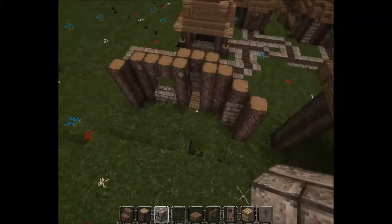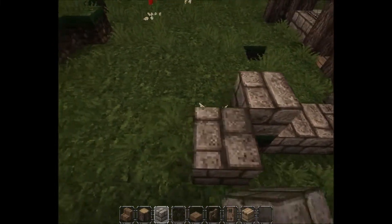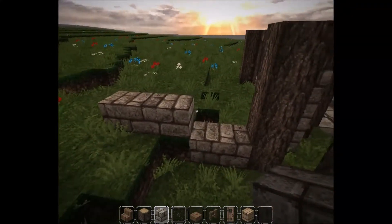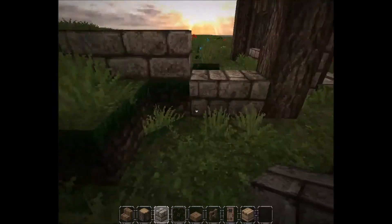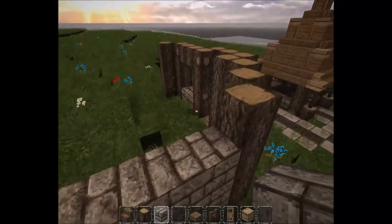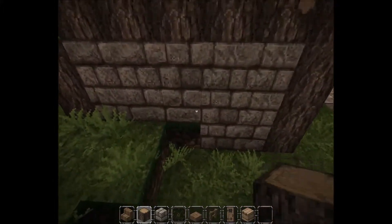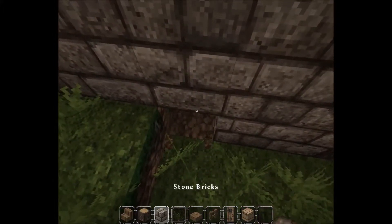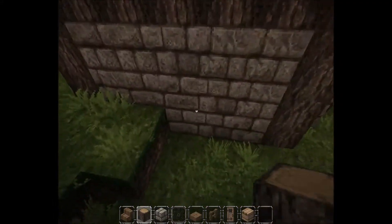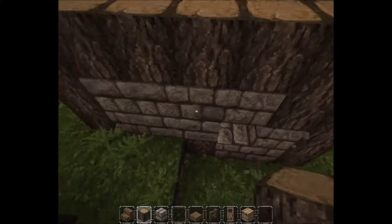For the side of the house, we will be doing stone bricks, and just going up the mountainside — you don't have to do that if you want. If you're doing it flat, just put it normally as you would build it. Then stone bricks — just do five stone bricks like this, and then oaks, and then oaks at the end. And do logs for decoration.